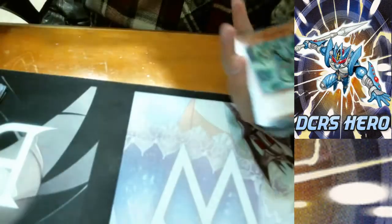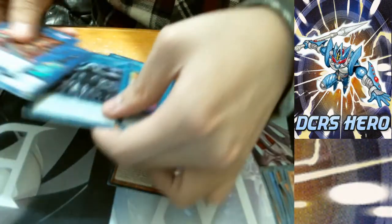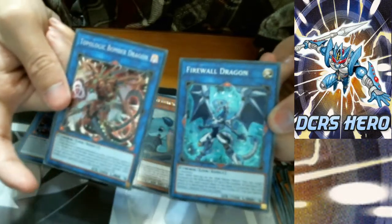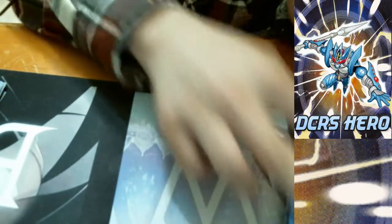This is DC Asher. Hope you guys enjoyed my Booster Box opening of Code of the Duelist. Let's see what we got for our recap. For Ultras, I got: Trickstar Holy Angel, March of the Monarchs, Castle Link, and the Dragon. For Secrets, I got Topologic Bomber Dragon and Firewall Dragon — pretty cool. And the rest were Supers. This is DC Asher, I hope you guys enjoyed my video. Signing out — bye!